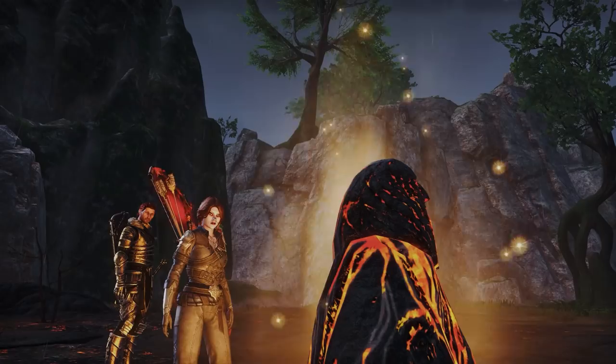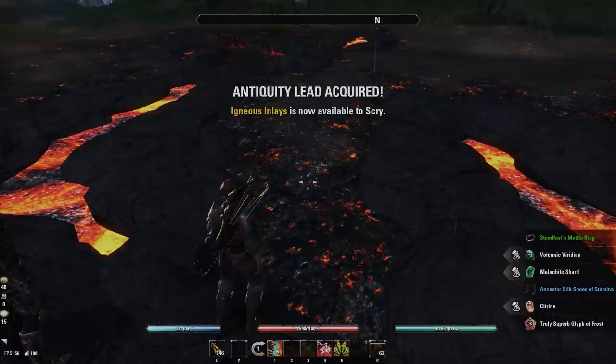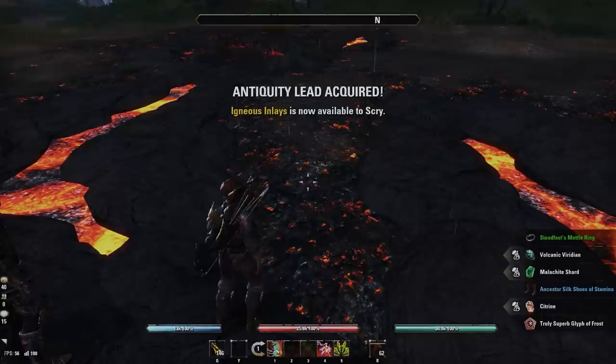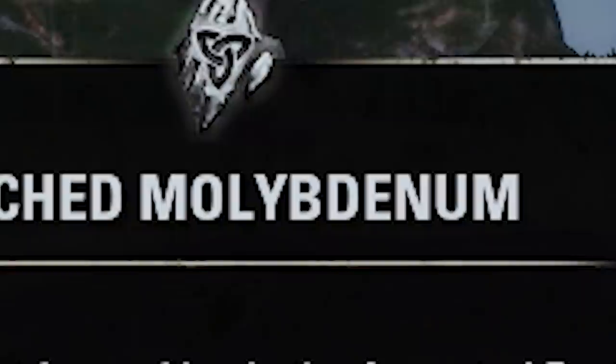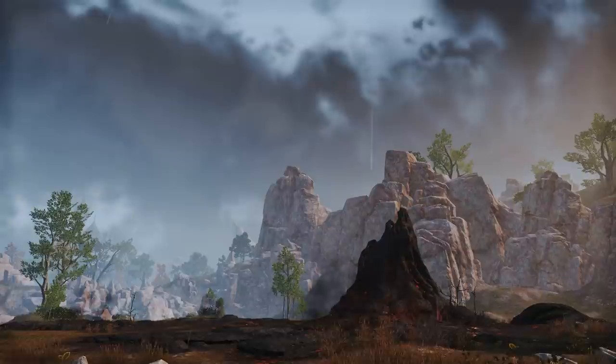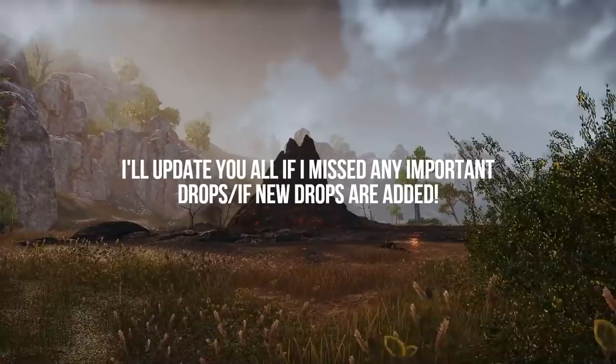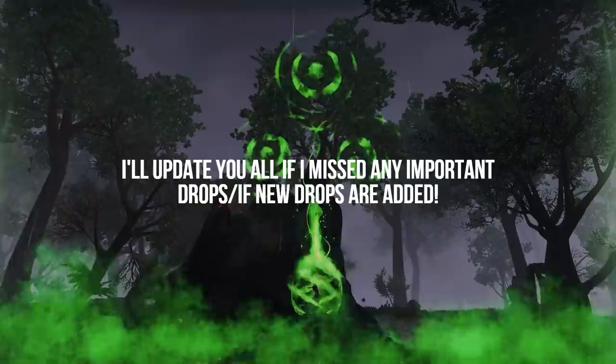Upon successfully defeating a volcanic vent, you can interact with the volcanic cache to receive your rewards. As of recording this video, most of my rewards have been pretty lackluster to be honest. I've received some random trait stones, rune stones, volcanic viridian, jewelry from the zone, some random rocks that can be sold to a merchant for gold, and — I'm not even gonna try to say that. The latter is the style material that's required to craft armor in the new ancestral Breton style. As far as I'm aware, none of these materials are particularly useful because they're not essential for any kind of furnishing, recipe, or potion that's readily used by all sorts of players. The edged-molly-whatever-the-heck may be the most valuable material that I've received from one of these vents.